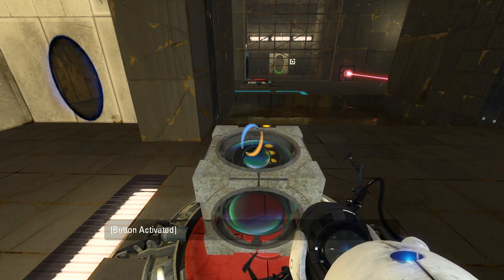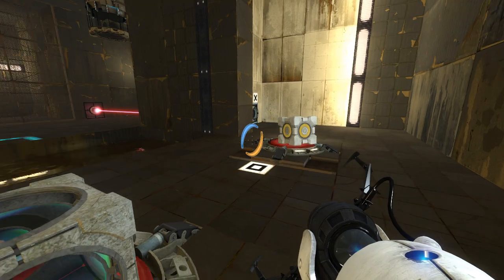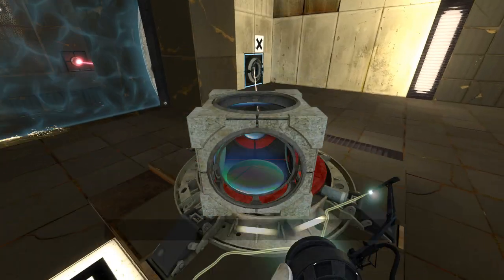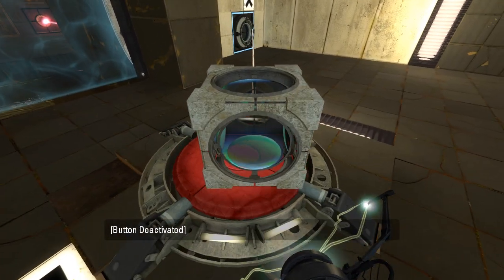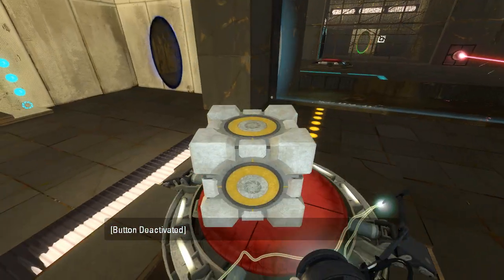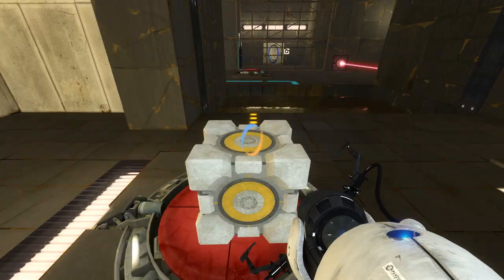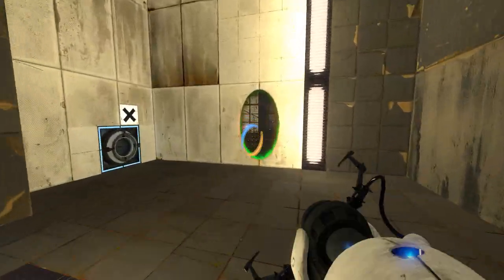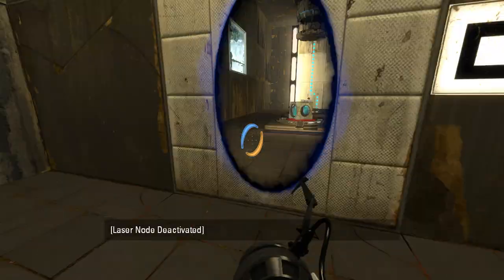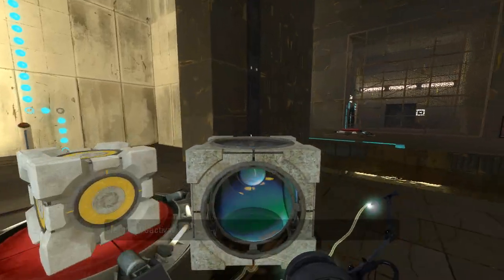Alright, now what? I think at the end of the day we want the regular cube on there, because this is what has to angle the laser. Something like that, perhaps? I need this cube on that button though. Let's just do a dry run of this — yep, that does work. I'm just gonna get the regular cube into position. I guess that just means leaving this on here, right? Maybe.